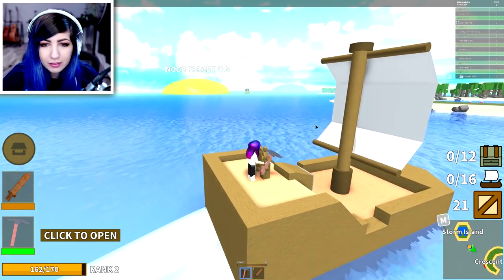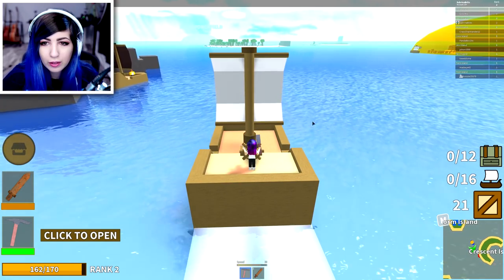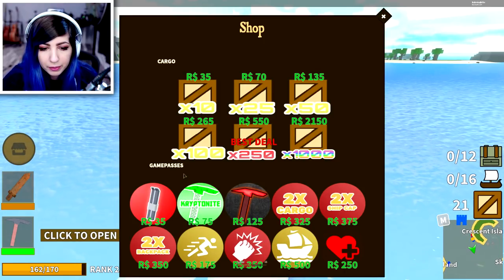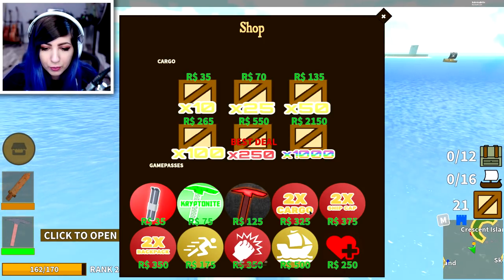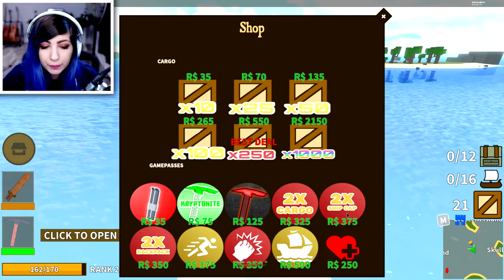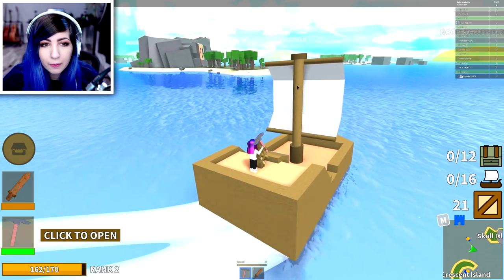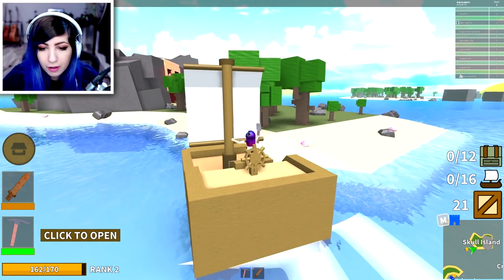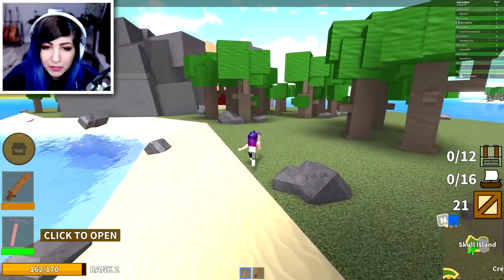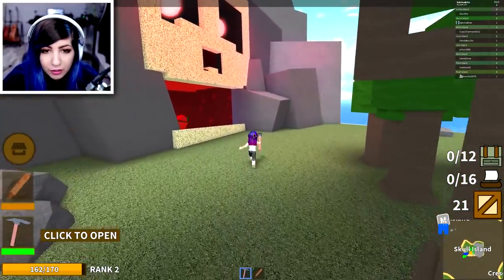Let's head over to Skull Island. We got an upgraded pickaxe. There's a part of me that really wants to get the game pass that you can double your cargo. Let's just take a look at the shop. We can get two times cargo for 325 Robux — it's kind of a lot of Robux. Two times ship cap — we could double how much our ship can hold, double how much our backpack can hold. There's Skull Island. Here we go. I see the big skull. So if we unload our cargo, then every time we go and load our cargo, we'll get two times the cargo. But we'll still only have the ability to hold 12 in our backpack and 16 on the ship. So it's kind of a hard choice.